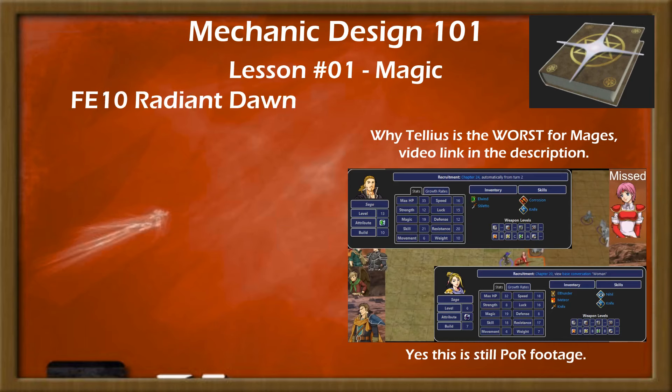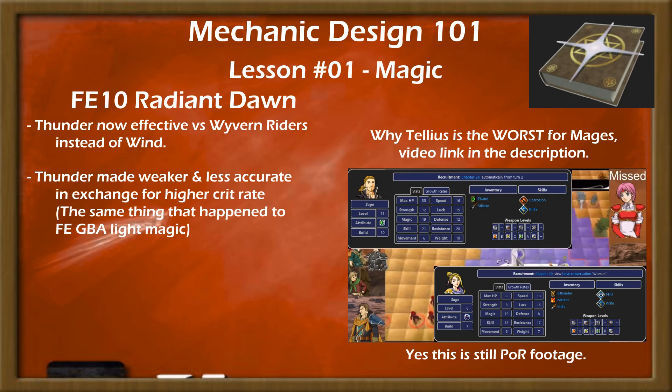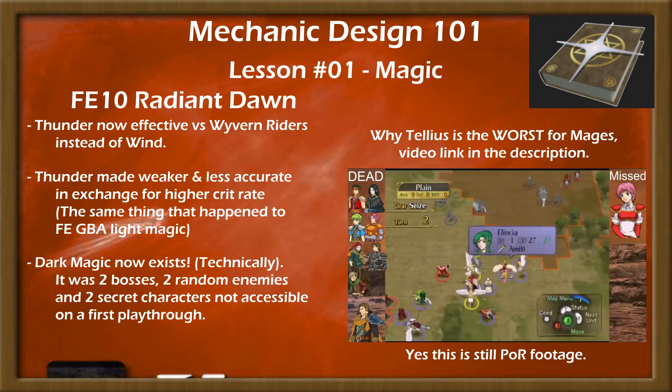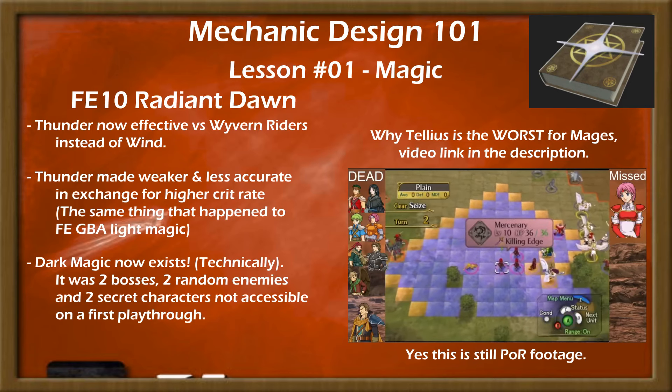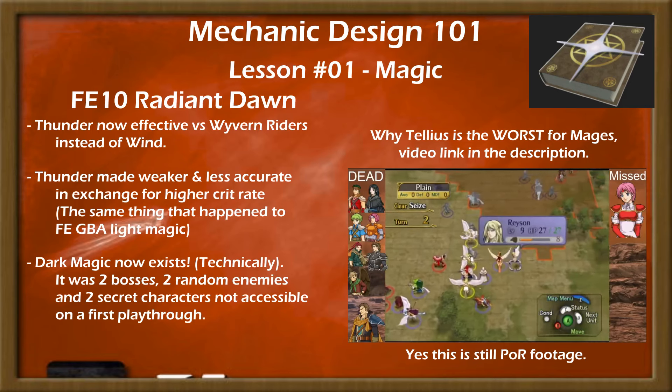Radiant Dawn made three changes to magic from Path of Radiance. Thunder was made effective against wyvern riders instead of wind, thunder was made weaker and less accurate in exchange for higher crit rate, and a very small number of dark mages were present — though dark magic had lost pretty much all of its unique effects and was merely a heavy, inaccurate, and somewhat high might set of tomes usable by only very few units, playable or otherwise.